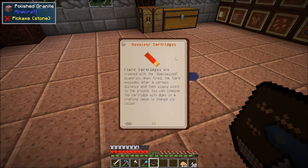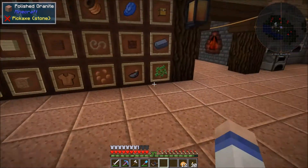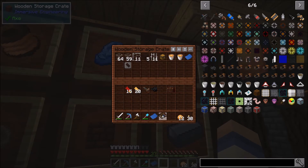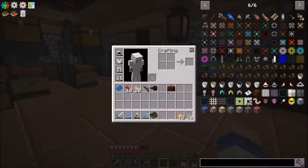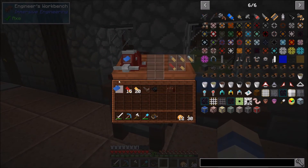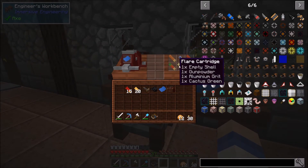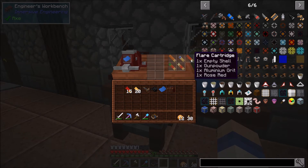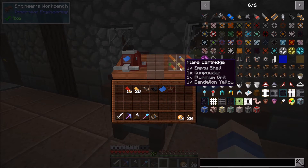Then we've got flares — created with a specialized blueprint. When fired the flare explodes after a certain distance and then slowly sinks to the ground. You can combine the cartridge with dyes in a crafting table to change its colour. Nice. So we might even have a look at that — quite fancy making some pretty colours. So that's the flare cartridge. Cactus green, dandelion yellow, and rose red — so those must be the three colours we can use.